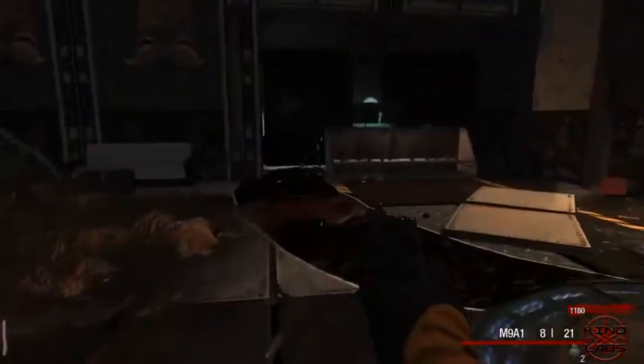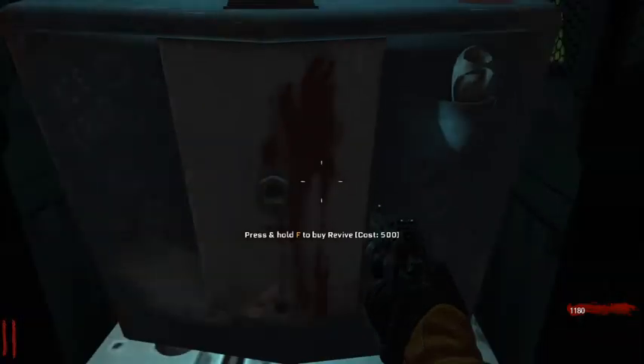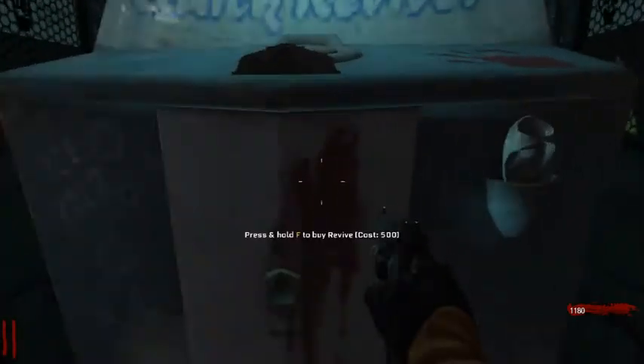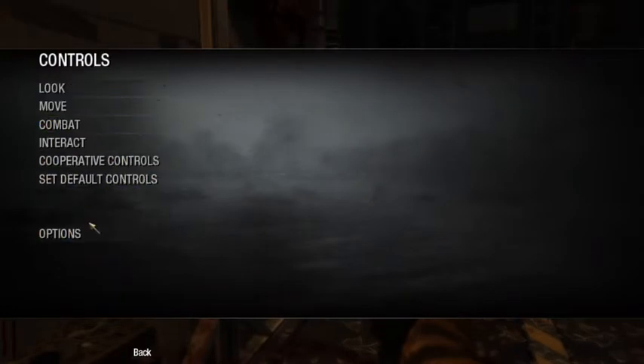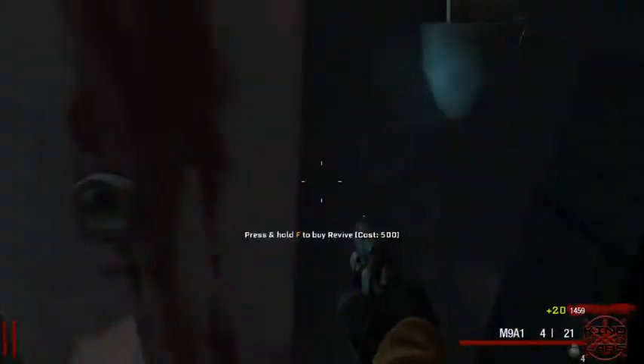Boom! Oh there's no — oh there is Quick Revive here. How do I lie down? I can't remember my button to lie down. Hold on, what's my control to lie down? Oh wait — controls, move, got a prone control. Hey, there we go. I'm not going to buy it as well.